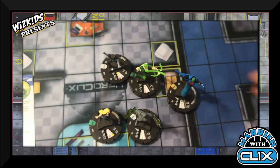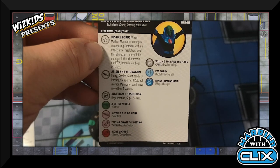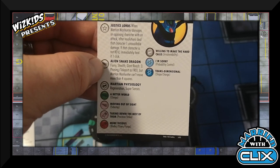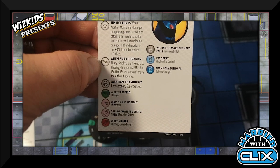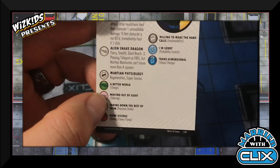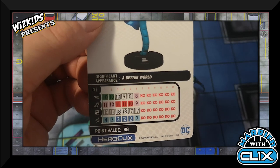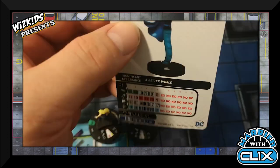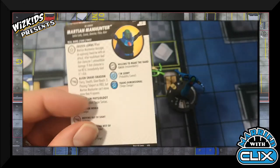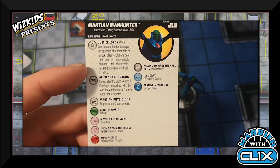The figurehead I wanted to build around is the Martian Manhunter. He's a Justice Lord, so anything he damages takes a little extra damage. He has the Alien Snake Dragon trait, Flurry, Stealth, and Giant Reach three. Teleport is a free action but Martian Manhunter can't move more than four squares that way. His special defense gives him Regeneration and Super Senses. At 90 points he's Indomitable with Charge. The Justice Lords trait was what sold me on him as the figurehead.